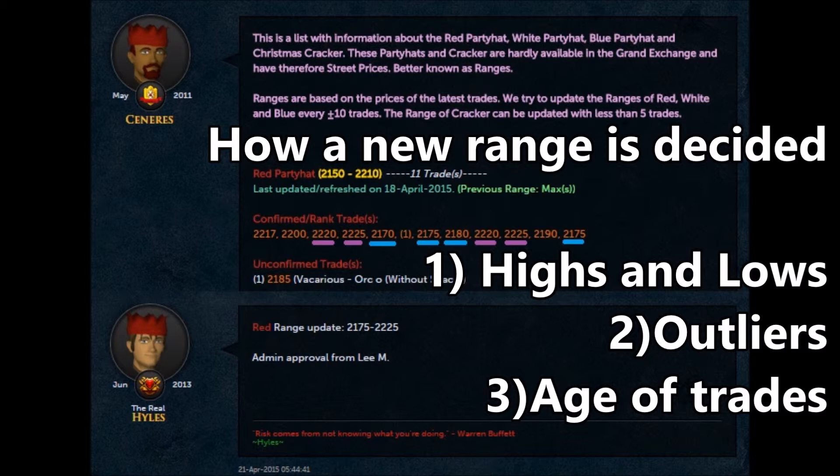Often what happens is we look at a set of data and after we eliminate any obvious outliers — say a 2151 sale or a 2300, which are obviously not close to any of the other data points — those are discarded and not used for the next range. They'll still be listed on the forums for anyone curious, but sometimes they don't accurately represent the value of the item. Once the outliers are ignored, we look at the highest and lowest trades, and then we might move in one from each side — so we take off one of the 2225s and the 2170, giving us our range: 2175 low end and 2225 high end.